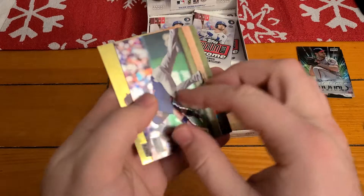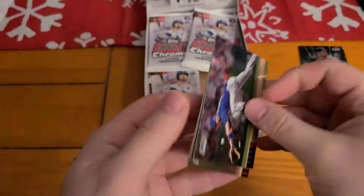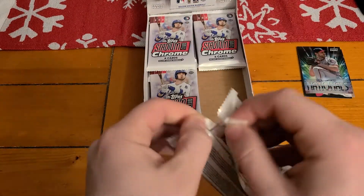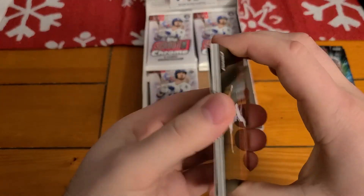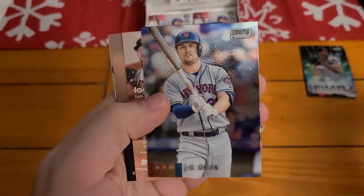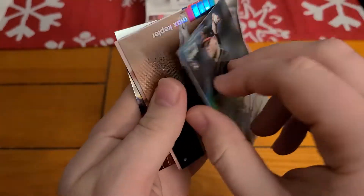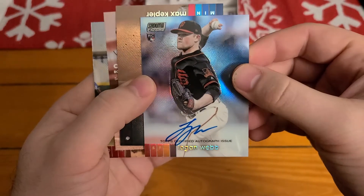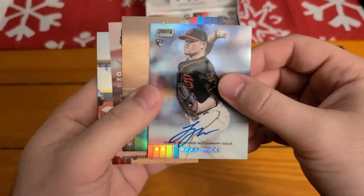Oh, there he is - Chris Bryant. Always got to find Chris Bryant. And then we got Anthony Rendon. Still looking for that auto. We got Zach Wheeler. JD Davis. And that's our autograph. Who is he? He's a rookie - Logan Webb. Pitcher for the Giants.